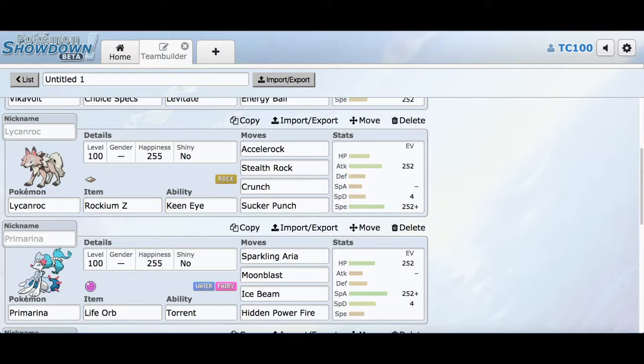Secondarily, we have Lycanroc, and it's going to be using the Z-Power Rockinium Z, which gives Continental Crush. It's got the Ability Keen Eye, and the item is Rockinium Z. Moves are Stealth Rock, Crunch, and Sucker Punch — it's a weird set, I know. It's really hard to figure out Lycanroc right now. I'm just going to be using these two Rock-type moves and two Dark-type moves, and the EV spread is Max Attack, Max Speed, and 4 Special Defense.